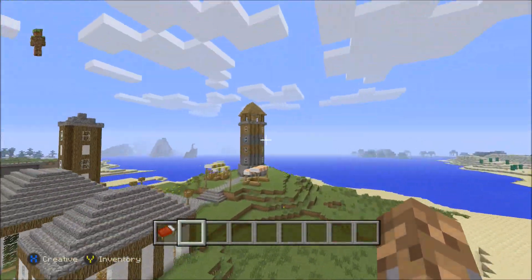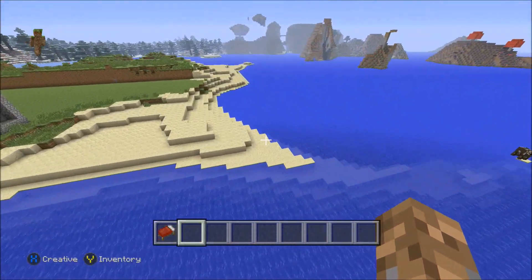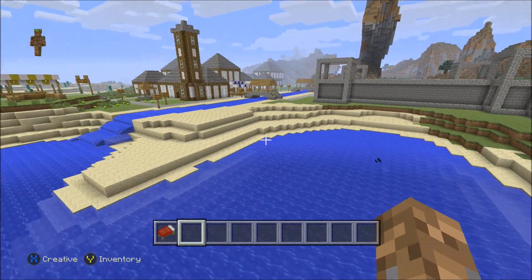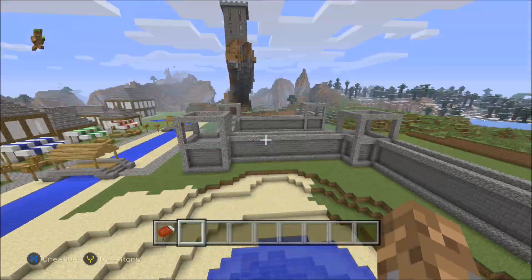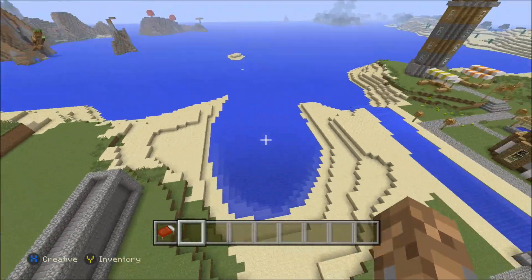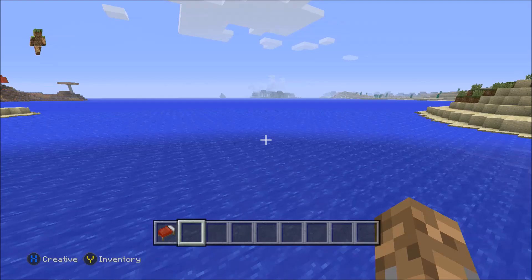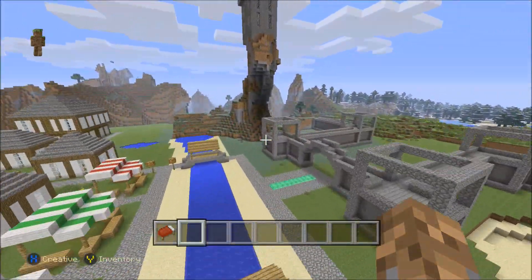There's a lighthouse right there, and what I really like about this spot that I chose right here — I like it because I'm going to build like a pier here connected to the actual wall or to the castle, so the castle and the fortress are going to have their own pier and docks. I'm probably going to build like some medieval ships or some kind of battleship out there, and I'm going to make this world look great.